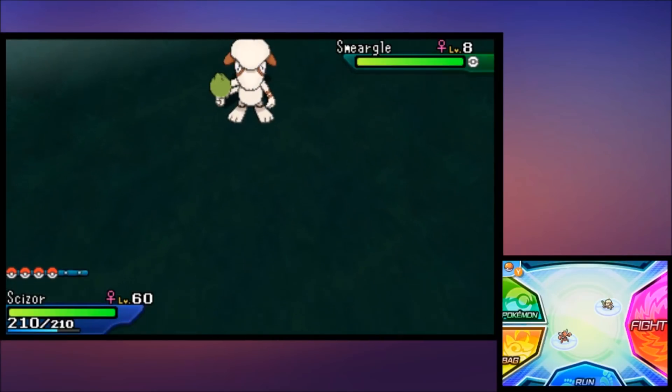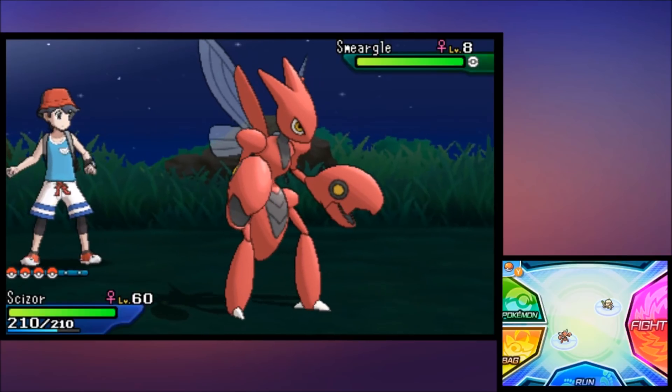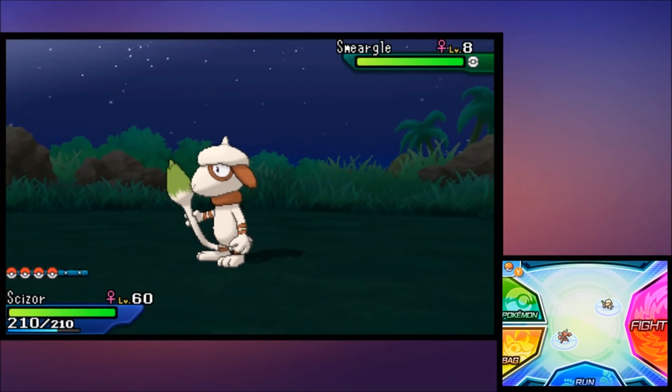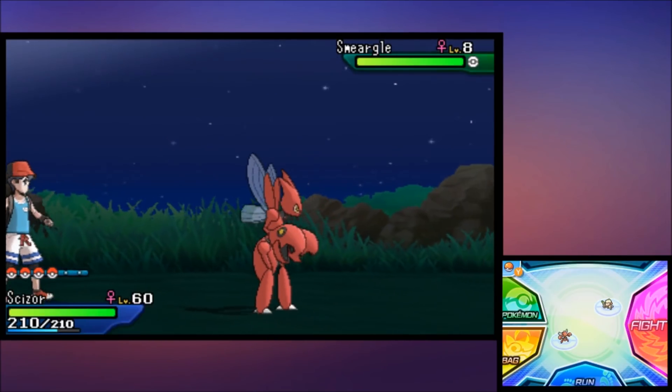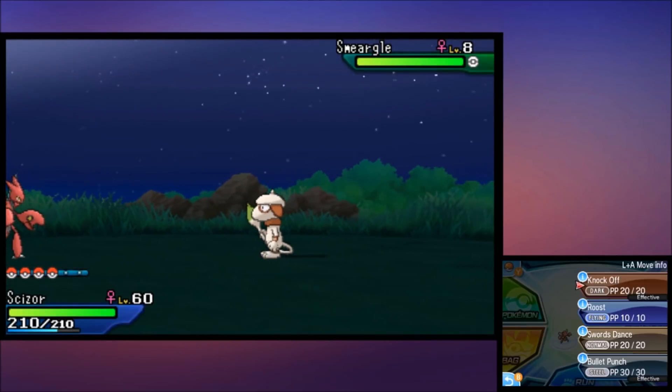This is going to be your guide to making insane amounts of money in Pokemon Ultra Sun and Ultra Moon. The first thing we are going to need is a Smeargle — Smeargle can learn every move via Sketch, and in this case I already have a Smeargle that's mostly set up.